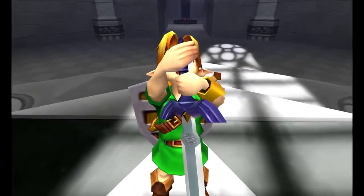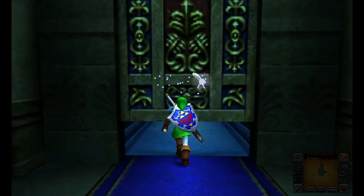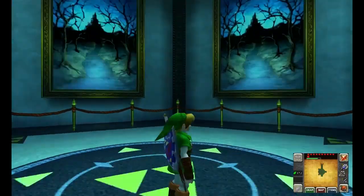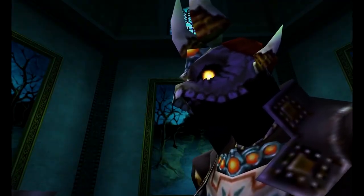After you get the Master Sword and travel seven years into the future and now play as your adult self, you need to enter the first temple, the Forest Temple. At the end of the dungeon, you enter a strange room with paintings. As you turn around to leave, you end up seeing Ganondorf right in front of you! But it's not actually him — it's just his puppet, Phantom Ganon.